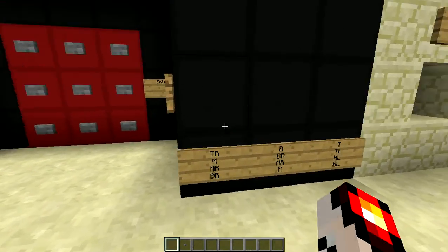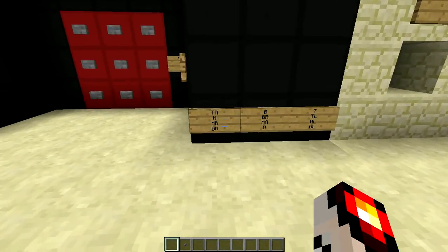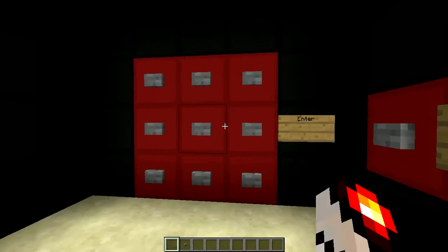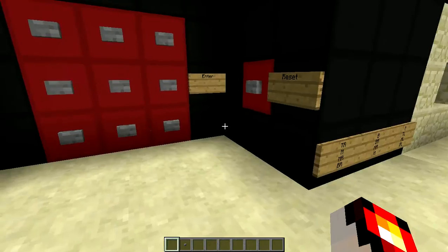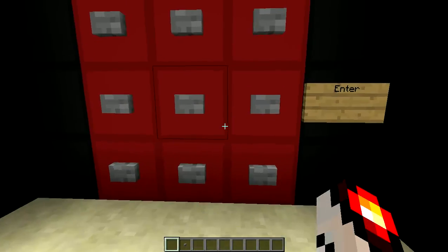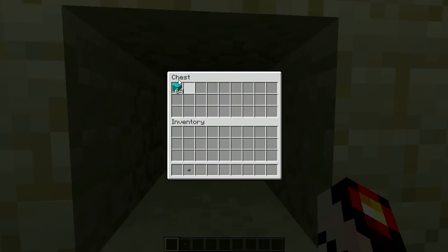Let's get right to it. I'll try to go as fast as I can so this isn't boring. The first combination is: top, right, middle, middle, right, bottom, right, middle, right, and then bottom right. And it should open the first safe — and we have diamond in there.